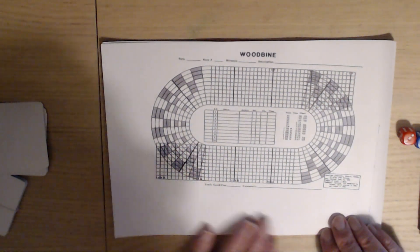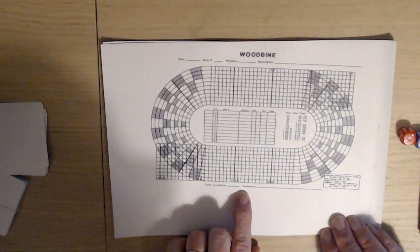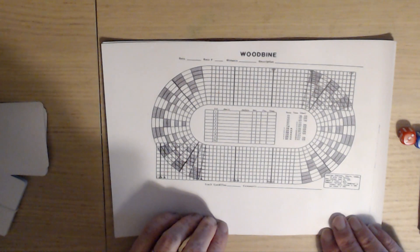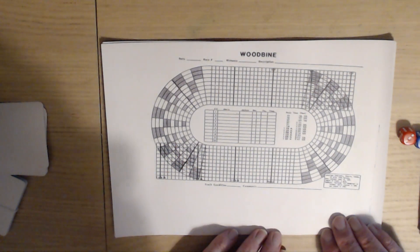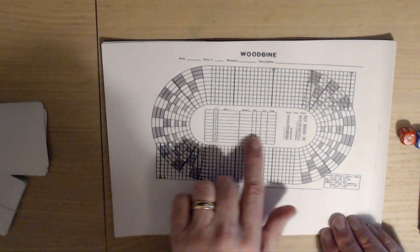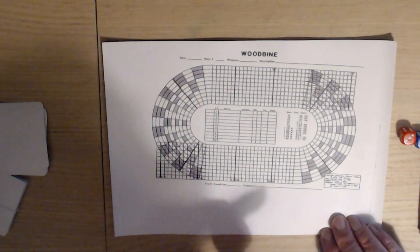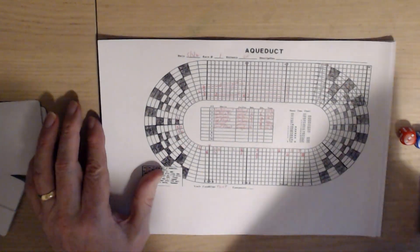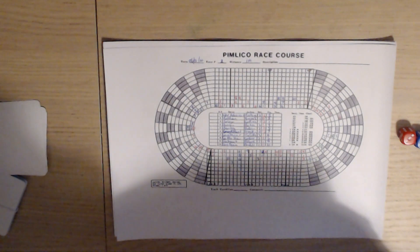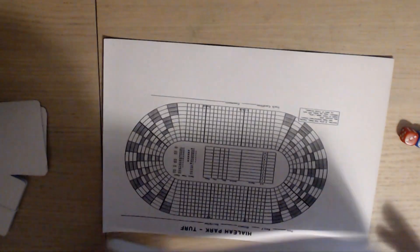The course card gives you the date, the race, the distance, the description, and the track conditions. There is a roll for track conditions but I'm not going to do that for this game — it effectively only affects the timing. There's a box to put your horses in, a timing chart for the course, and you get 15 horses to choose from — all the big courses like Arlington Park Turf and others.